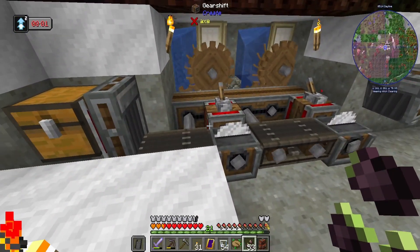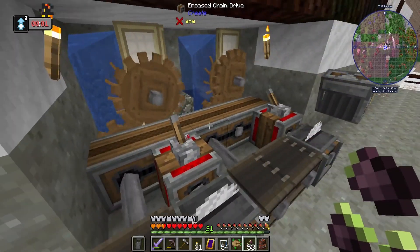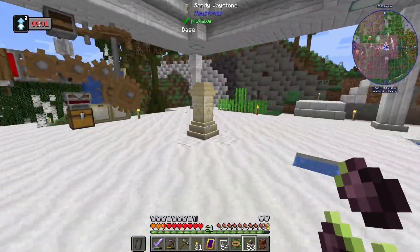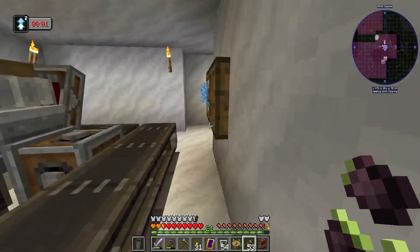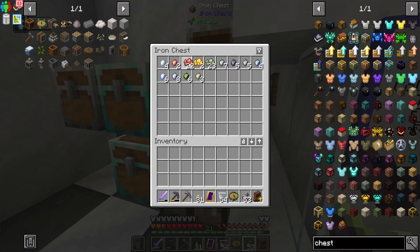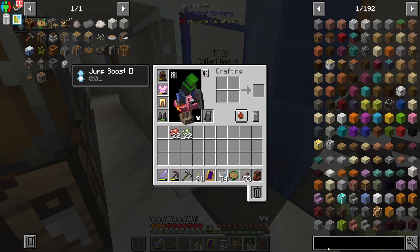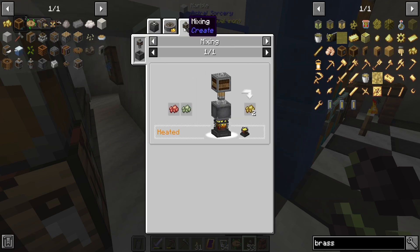Here's the lumber processing plant — it does not run off of one water wheel, so I needed two. I just join them with the chain drives. Input and then output. This is how I get my cardboard boxes. Here's this still working — when you close these off, you get the crushed. And we need crushed. We need to make brass, so that's our first step. It's in the mixer.